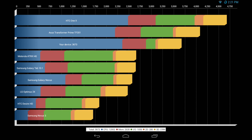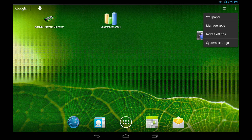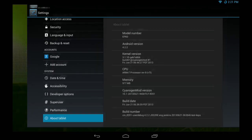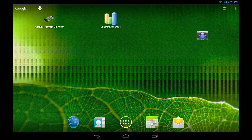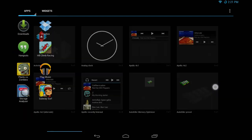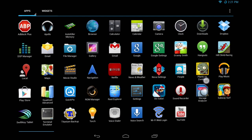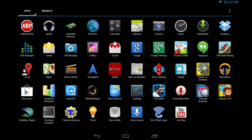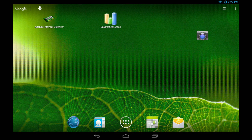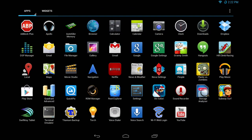3,673 — not too bad for the first official CM 10.1 nightly. Everything's working fine on CM 10.1. Go to get.cm, find Transformer Prime at the very bottom left — it'll be the TF201. Get the G Apps, and yeah, that's about it. I'm going to go ahead and end this now.